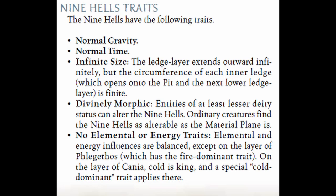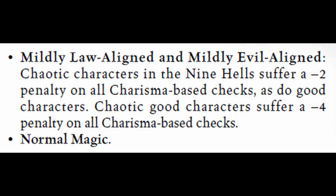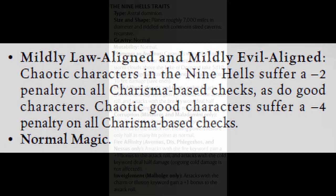For third edition, according to the Manual of the Planes, magic is normal except where Phlegethos has the fire dominant trait and Cania has the cold dominant trait. Also, chaotic characters and good characters each suffer a minus two to all Charisma-based checks, so chaotic good characters suffer a minus four to all Charisma-based checks.